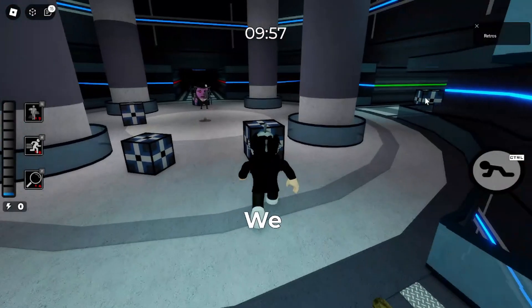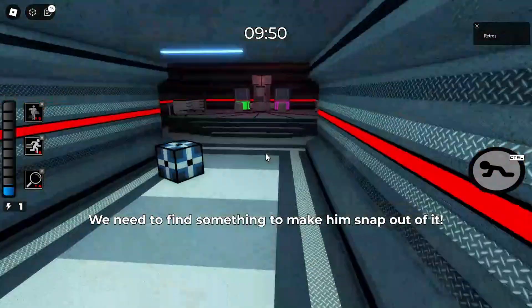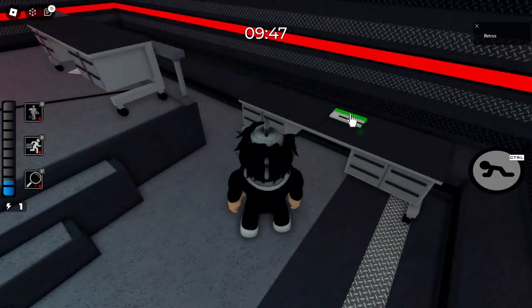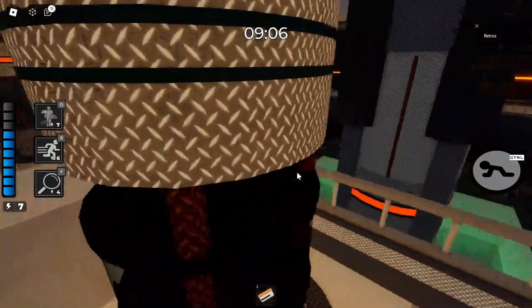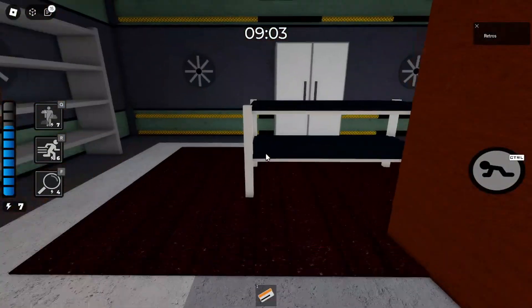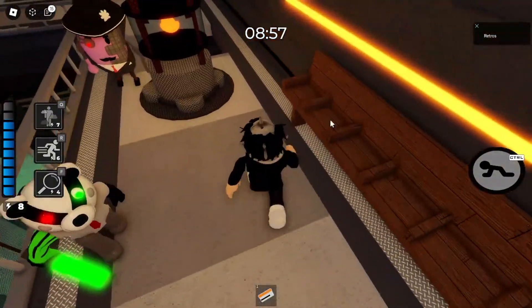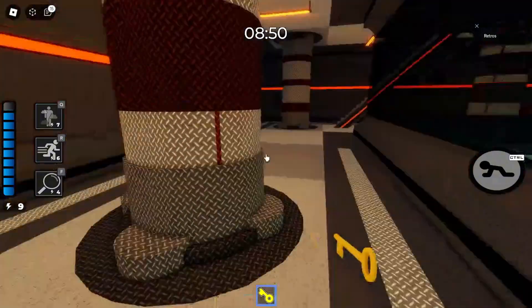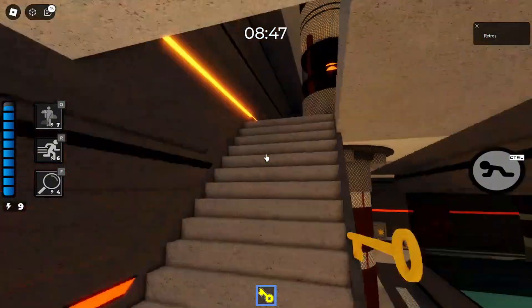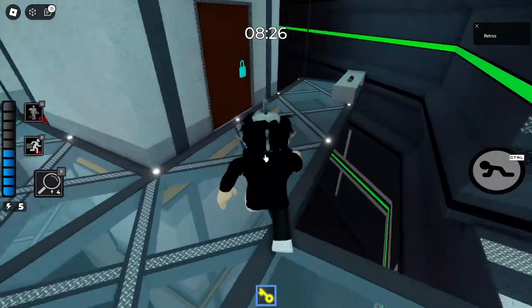The first thing you want to do is unlock the green keycard room and the orange keycard room — unlock both of those first. Once you've unlocked both rooms, you want to find the yellow key. It's somewhere in the orange keycard room — it usually spawns right here, or if not, it's probably further down. There's the yellow key right there. You want to use the yellow key in the green keycard room on the blue door.